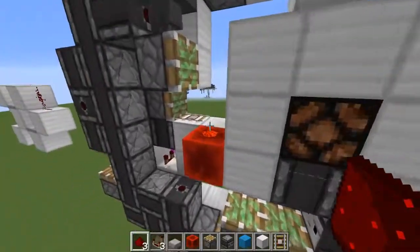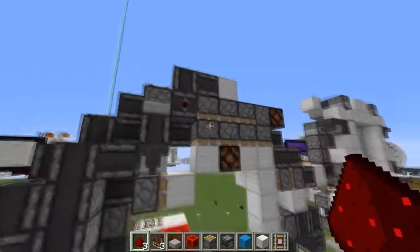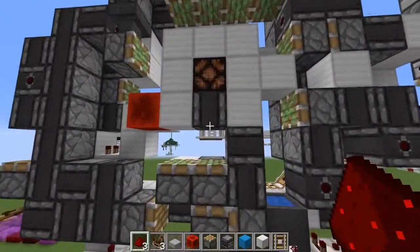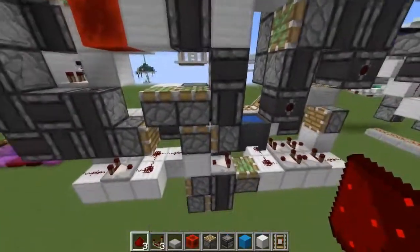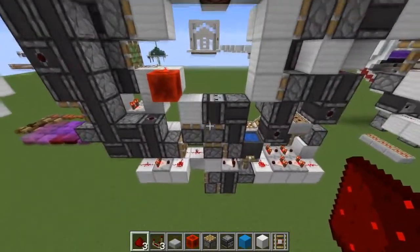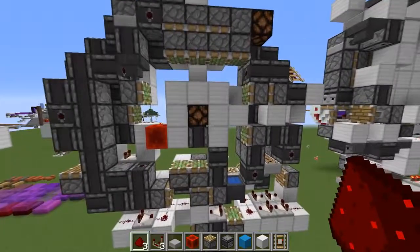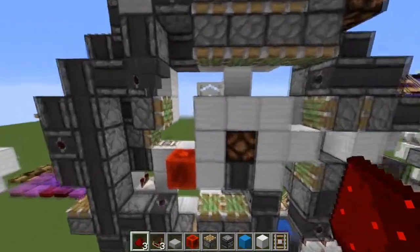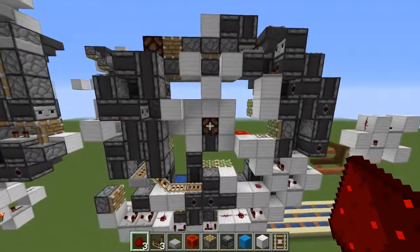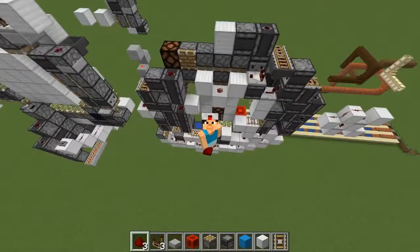The update detector setup is the thing that makes the whole thing work, and it also triggers the double piston extender at the top. All this down here is mostly for pulling the observer out of the way without triggering more updates — you can see that piston moving back and forth as it's activated. I'd love to see what you guys can come up with — hopefully some more compact designs. That's my challenge to all of you. Good luck and I'll see you guys next time!